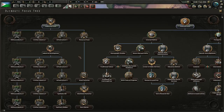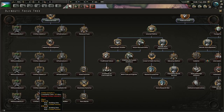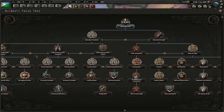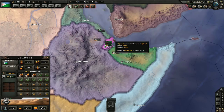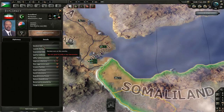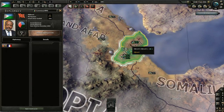Starting out, basically what I did was I went down the industrial focus, got us some factories first, and kind of went down the civilian industry to get a lot more civilian factories. You've only got three civilian factories in all and you have no military factories at all. I went down that and got some military factories as well, but then I also started pushing to make Djibouti nationalist. Being a democratic nation, one of the limitations you have is it's not easy for you to declare war on other nations, even with the justify war goal, so that's something you need to keep in mind.